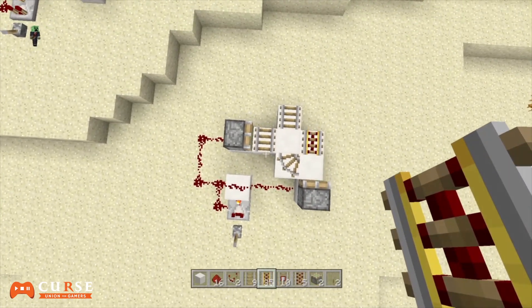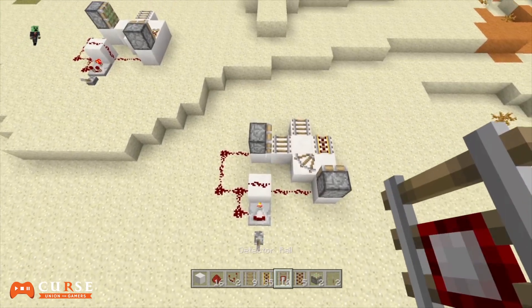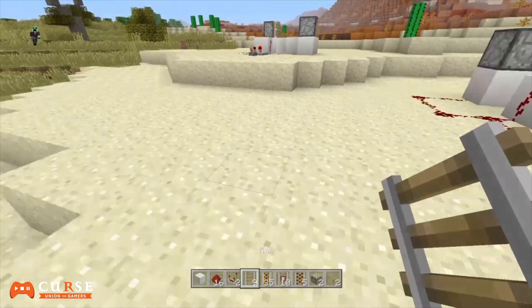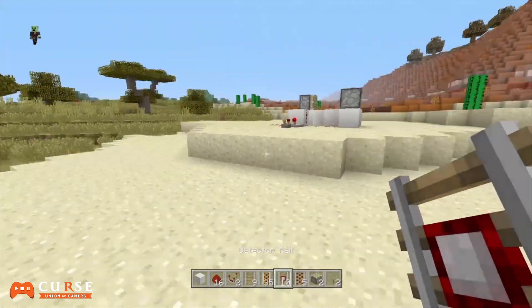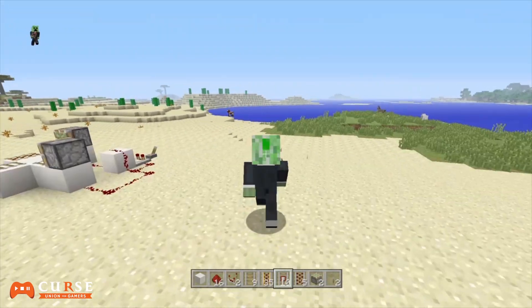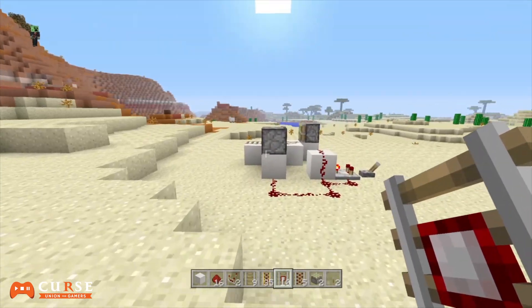Let me show you guys an aerial view so you can take screenshots of what it looks like for recreating this in your world. As said, this does work with any type of rail you want to duplicate. That's really about it for this episode — if you enjoyed, go ahead and leave a like and subscribe to my channel for more videos. I'll see you guys in the next one.